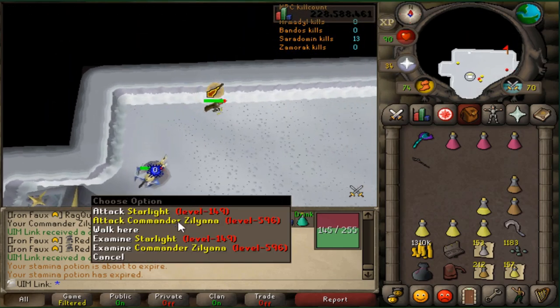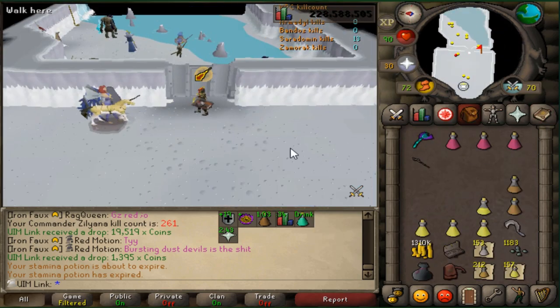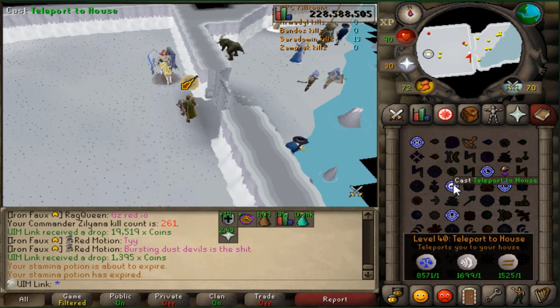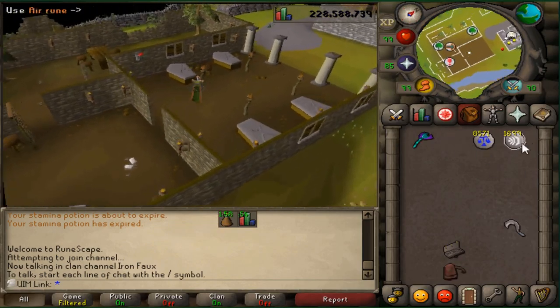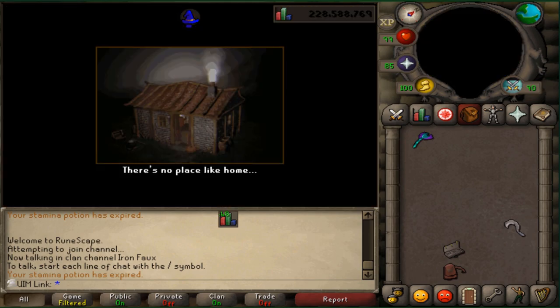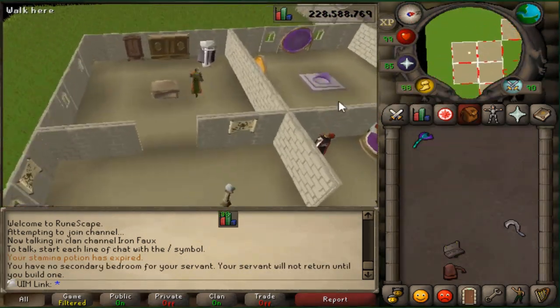One of the first things I want to talk about is the deaths. Deaths are quite possibly one of the most important things you have to worry about when soloing this boss. This boss is very hard to get back to if you don't have a plan. If you don't have diaries or extra stamina doses when you happen to die, you're pretty much screwed.